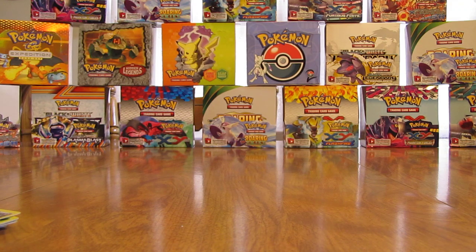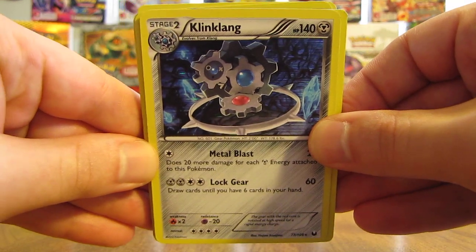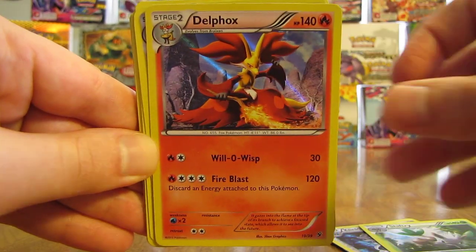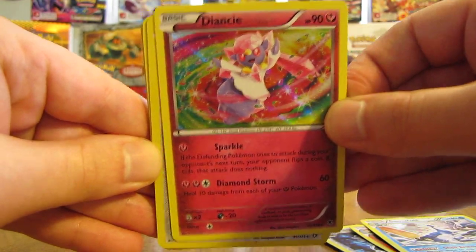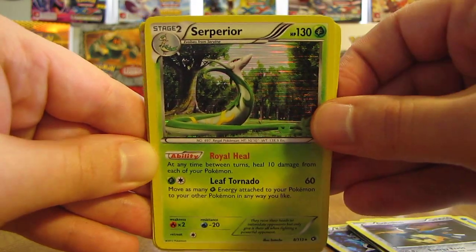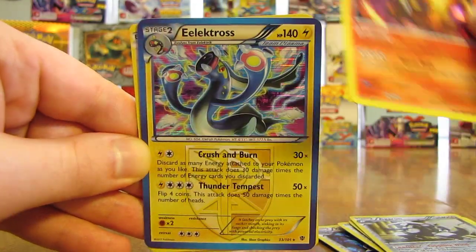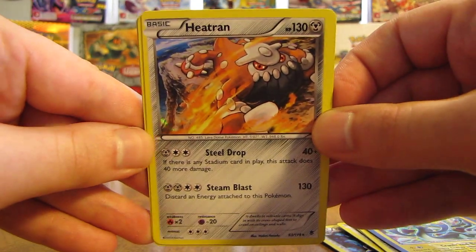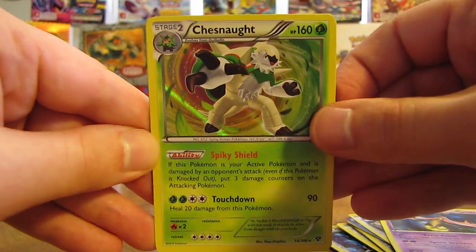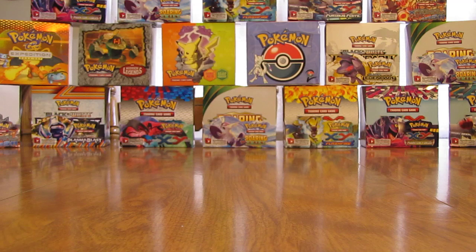On to the second half of the stack — more holo cards. Klinklang. Shiftry. Delphox. Samurott. Diancie — I'm always a fan of this card right here. Cobalion. Serperior. Another Cobalion. Aggron. Delphox. Elektross. Heatran — that's a cool looking card right there. There is a Gourgeist. Chesnaught. Elektross. And a Poliwrath. Definitely a great free cards by mail, I can tell you that. Every single one of these cards has been great.